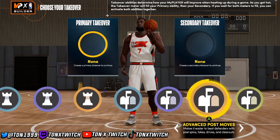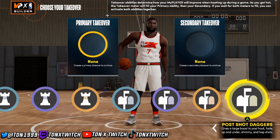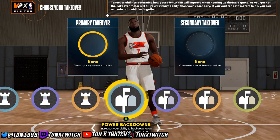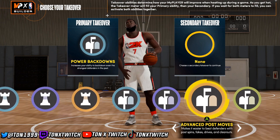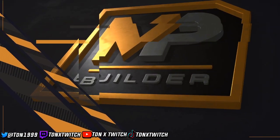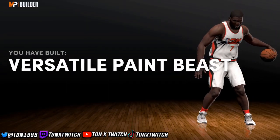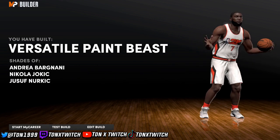For takeover, you can choose any, but I'll go post scorer. For post scorer takeover I'll go post fadeaway, power backdowns, and then post shot daggers. This is the player I would make — the best center build in NBA 2K22 Next Gen.